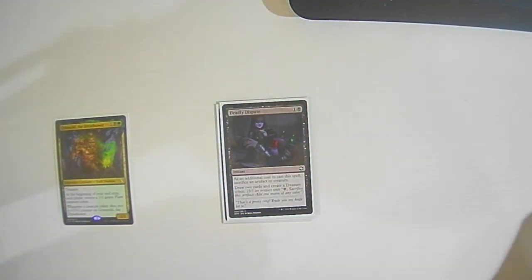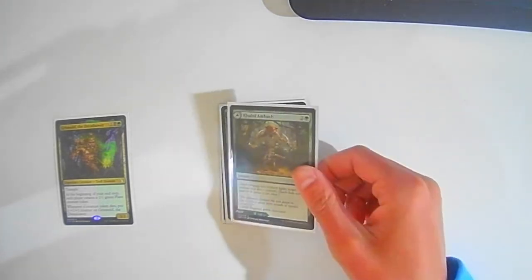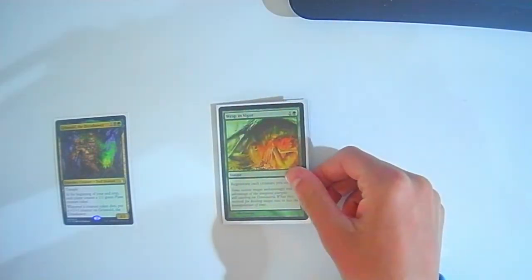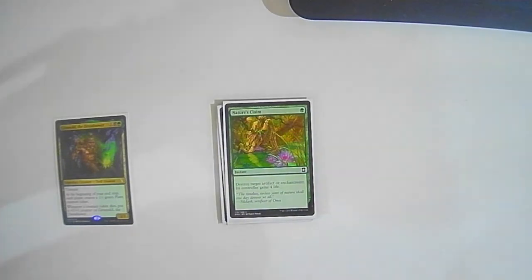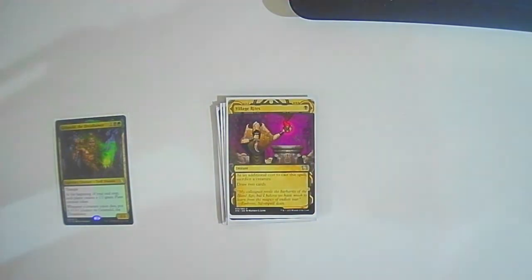Deadly Dispute: sacrifice an artifact or creature, draw two, create a Treasure token. Crop Rotation: sack a land, search for a land, put it on the battlefield. Colossal Majesty — Colony's Ambush: two colorless one green — target creature you control fights a target creature you don't control, and on the back side it's also a land that enters tapped if you need it. Wrap in Vigor: one colorless one green — regenerate each creature you control, nice to help prevent a board wipe. Nature's Claim: one green — destroy target artifact or enchantment, its controller gains four life. Fungal Rebirth: return target permanent card from your graveyard to your hand; if a creature died this turn, create two 1/1s. Village Rites: sacrifice a creature, draw two.